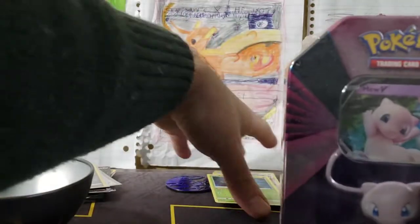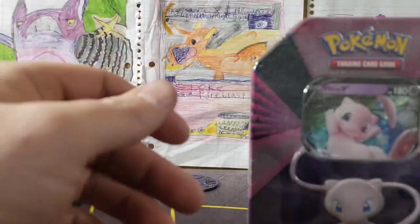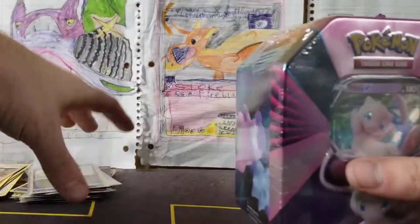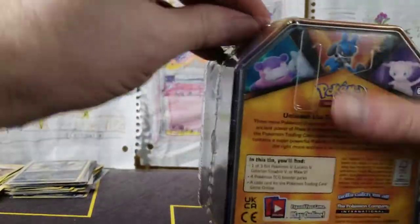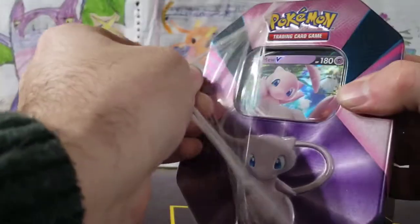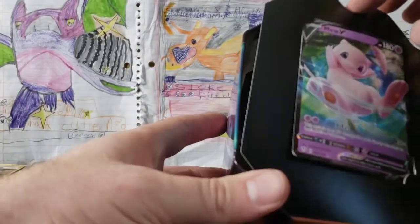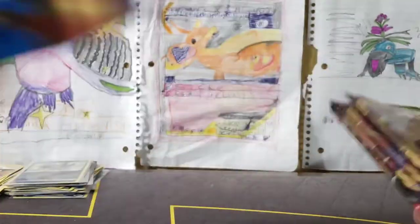What else do we got over here — we've got this stunning Mew V10 tin, dusty as all get out! We're going to crack this open too because we've got a ton of things to open up. All kinds of things — this Mew V10 is now not worth as much, and there is our Mew. It actually looks pretty good! What kind of packs have been in here for a long time?